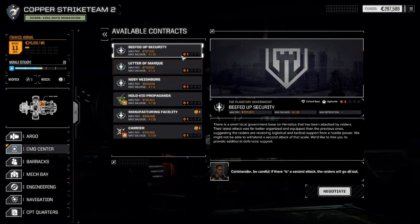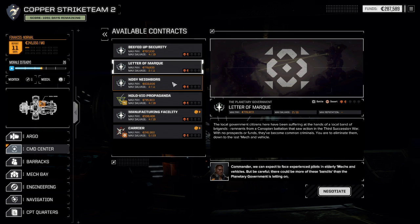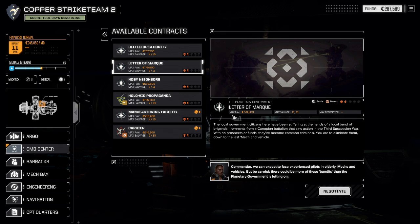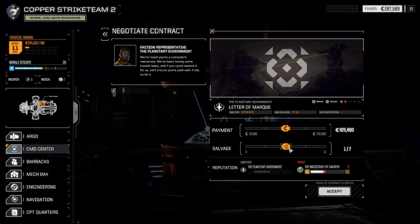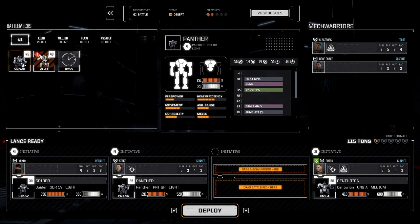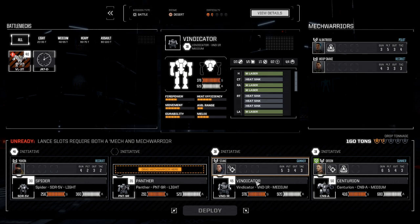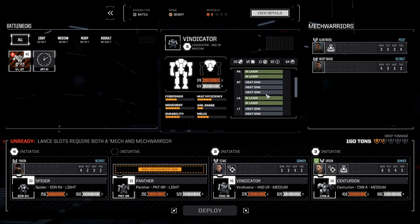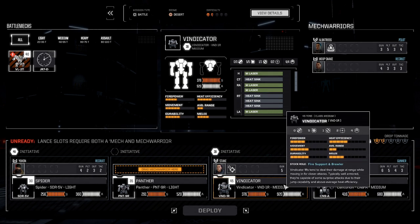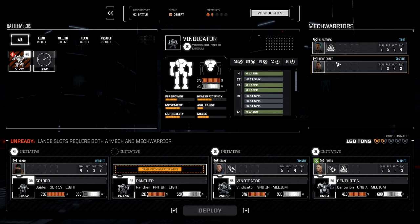We have a few one-and-a-half skull missions. We're going to go with this battle in the desert to start. We're going to go two and nine — that way we can start to get our money back up a little bit. So we're going to accept that. We're going to move the Panther over there. We're going to keep her in the Vindicator. If you notice, we changed the Vindicator since last time — it actually has five lasers now. And the armor is a lot better.